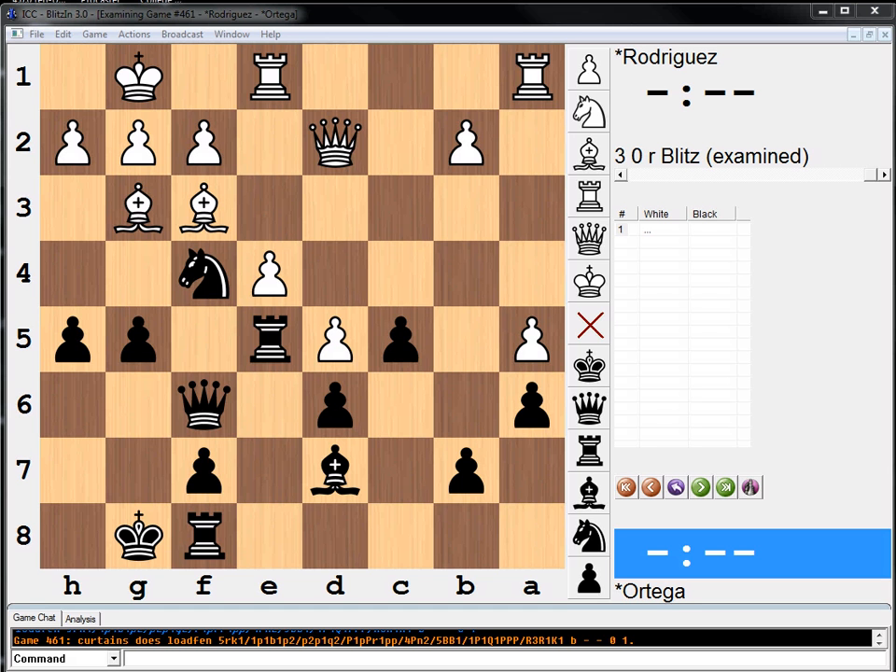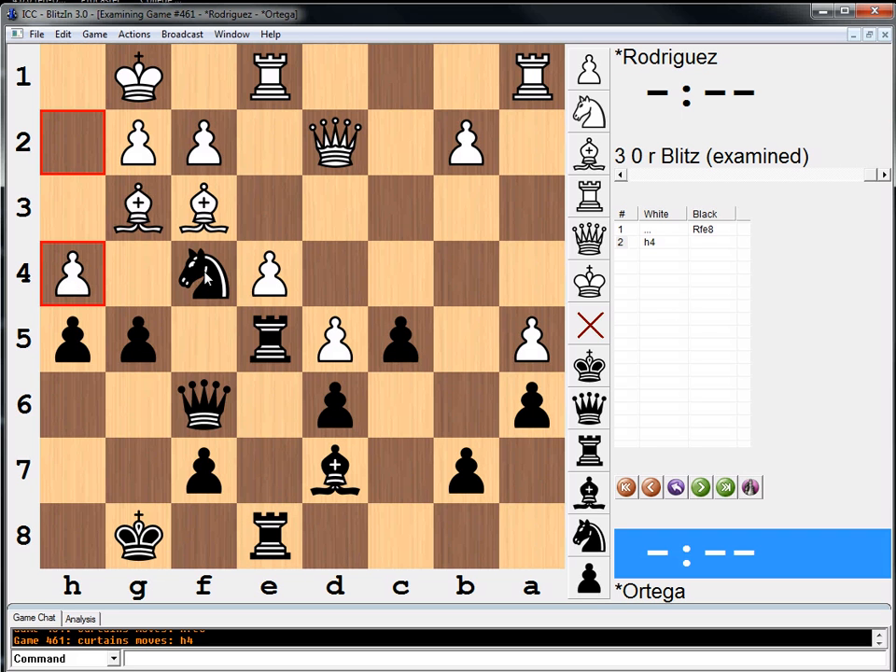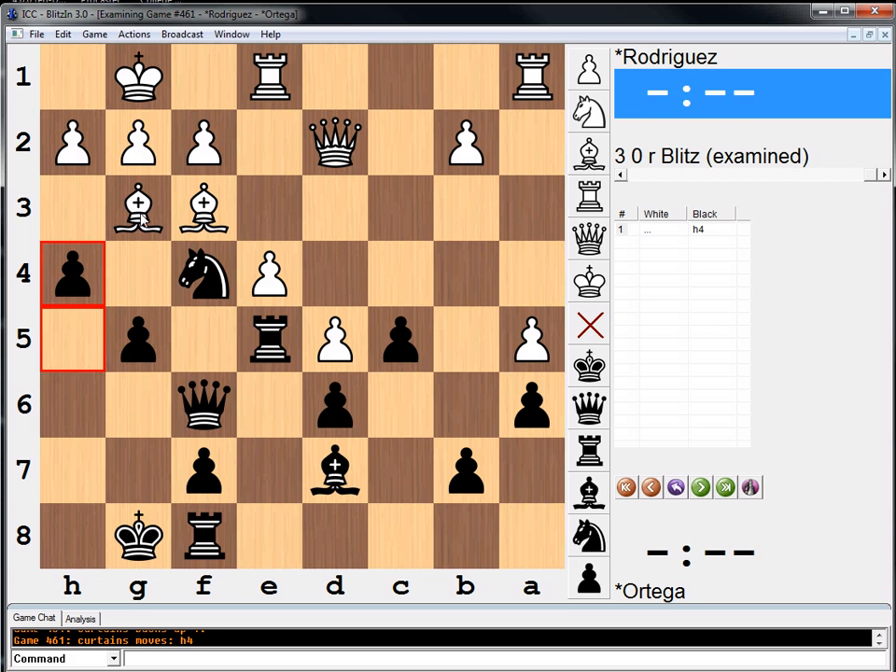Alright, what's the answer? Damn it. I'm a dummy. White's plan is to undermine with h4 — I didn't even think about this. So like, if we go rook e8, h4, and it causes some real annoyance. And so therefore, we should go h4 ourselves. Queen takes. Black is better. I knew black was better.